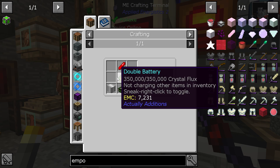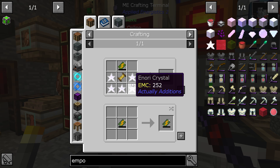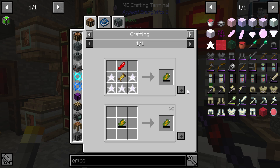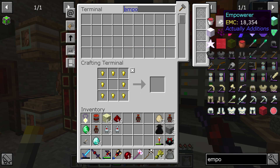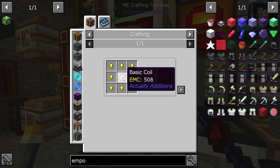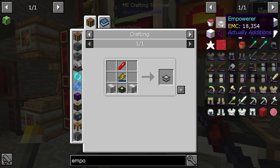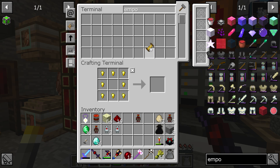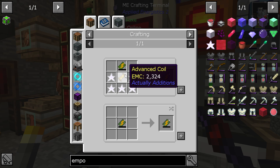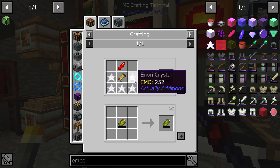Now for power: to make a double battery, we need a single battery. To make a single battery, we need an advanced coil. To make an advanced coil, we need a basic coil. Basic coil → advanced coil → single battery.